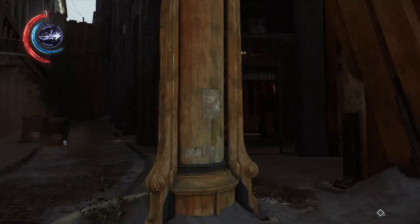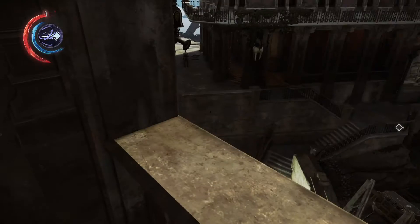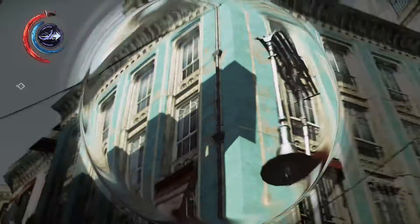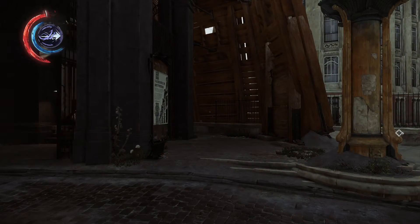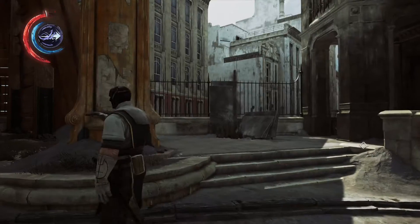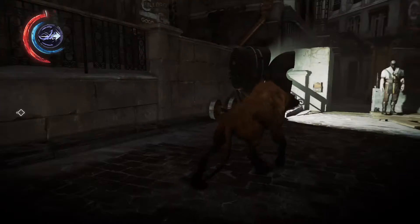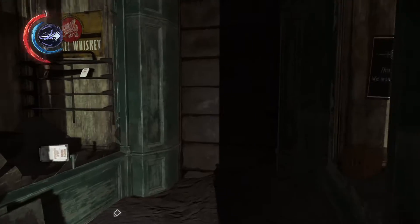Hi, welcome to 'Reasons to Play Dishonored 2.' Reason one: oil painted graphics. This game, like the first Dishonored, has oil painted graphics — it's pretty unique. Everything you see has an oil painted style to it, from the street to the NPCs, like some of these guards, and even the dog, which looks like a hyena. This is going to be the start of reasons why you should play Dishonored 2.